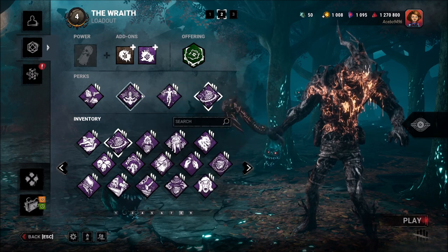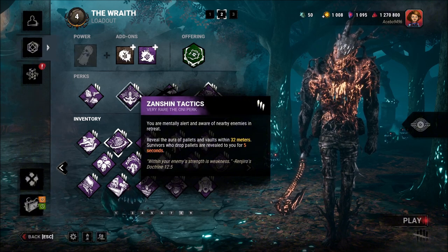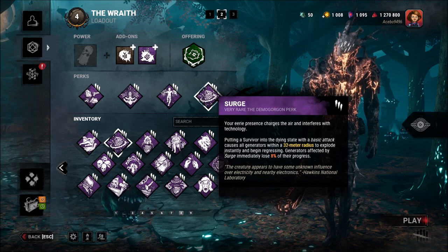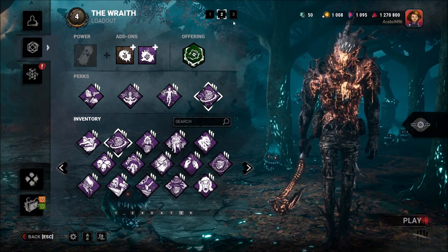And then we have the Zanshin-Lethal combo — so when they drop a pallet, maybe it's behind a wall, we can kind of see which way they're going and cut them off, or force them to the pallet. And then Surge just to slow things down — that way, after Dissolution happens, we can get a hit with Surge and hopefully get some generators hit.